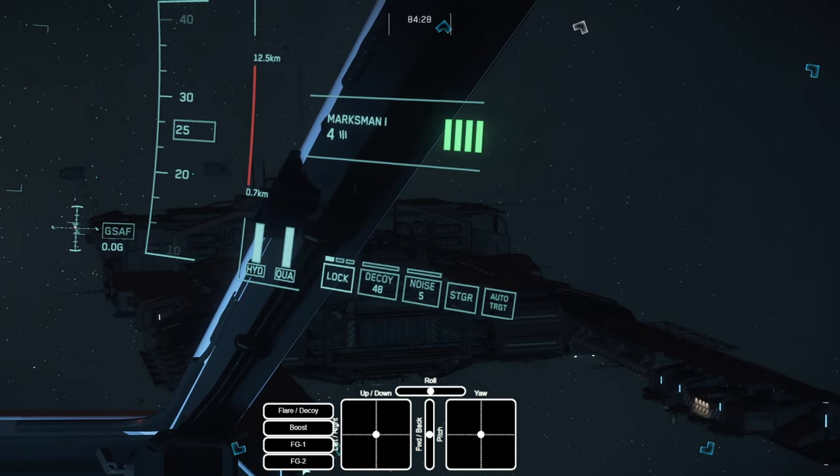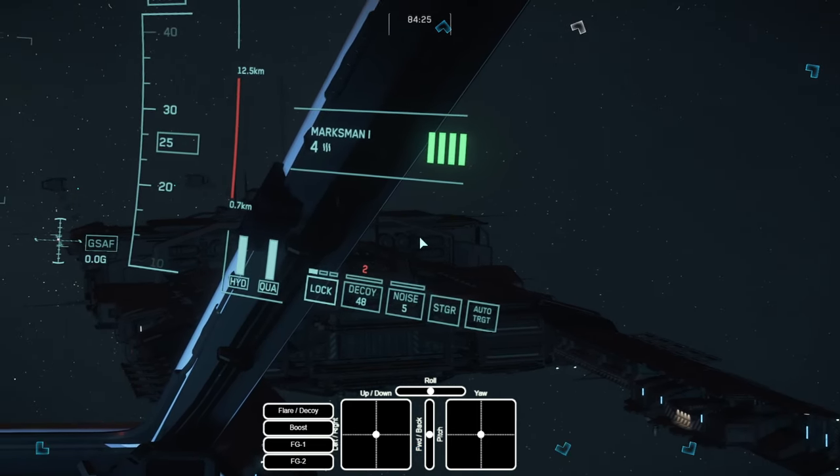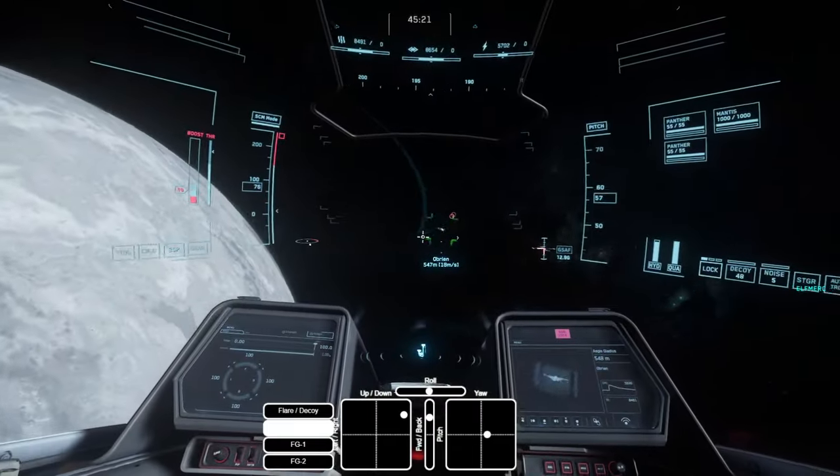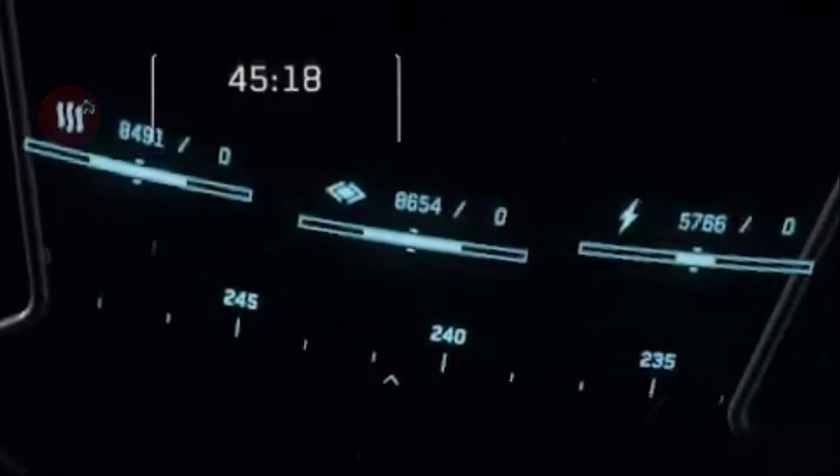There are three types of missiles corresponding to three types of signatures associated with every ship, displayed at the top of your HUD. On the left is the heat signature — IR or infrared — and the best missile to use against it is IR missiles, shown with a flame symbol. The center icon is your ship's cross section shown as a triangle, and cross-sectional missiles shown as a wi-fi symbol are best against it. Finally, electromagnetic signature is shown with a thunderbolt icon, and EM missiles — also a thunderbolt symbol — are best against that.